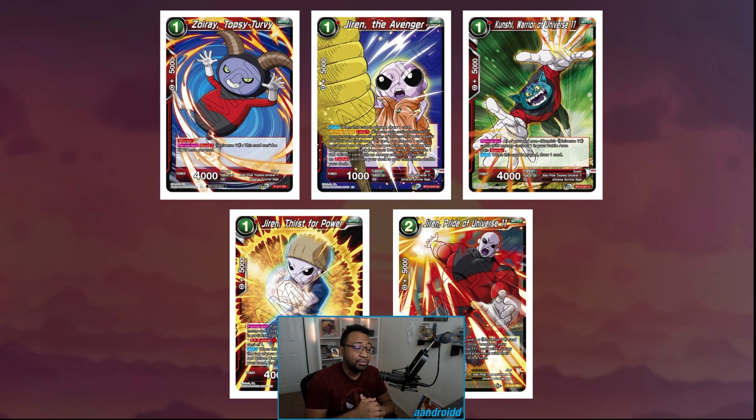Moving on to the one-drops: there are two one-drop Jirens — one draws a card, and the other looks at the top five for a red Jiren card or a red Unison with a specified cost of one, so it'll find your Topo or really any other one-drop Unison. I don't think we have many — King Piccolo is pretty much it.